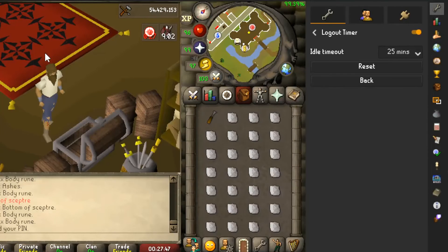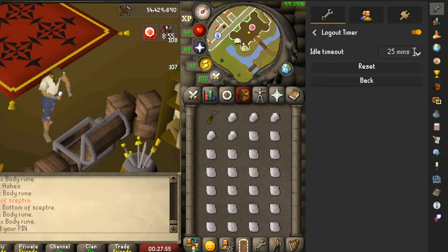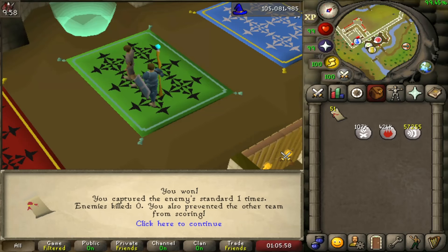The next plugin is the Logout Timer, which can be found in the default plugins list. This is useful to save yourself time logging in every time you need to get up and do something else IRL. I have mine set to a max of 25 minutes. I primarily use this for splashing and AFKing Castle Wars, but it can save you the time of logging into your main or alts over and over when you need to get up for more than five minutes.